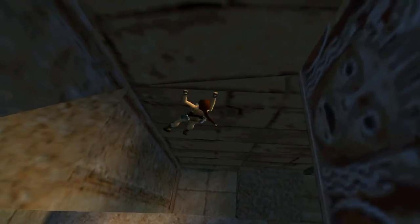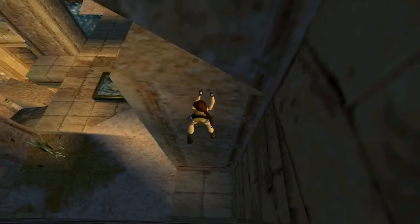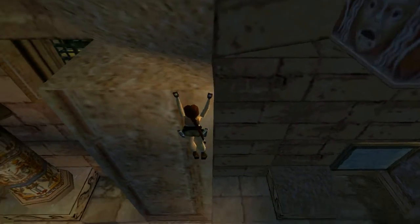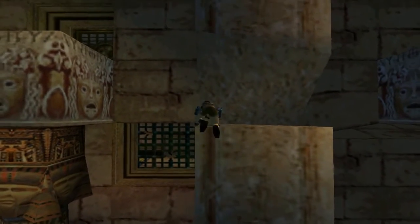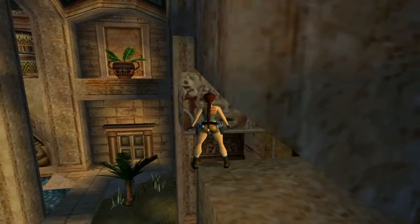Shimmy all the way along, and when you get to this column you want to be all the way to the left here, because you've only got a small gap to stand in and she might climb into the gap and fall off because she doesn't have enough room. So you want to be right here in order to stand.